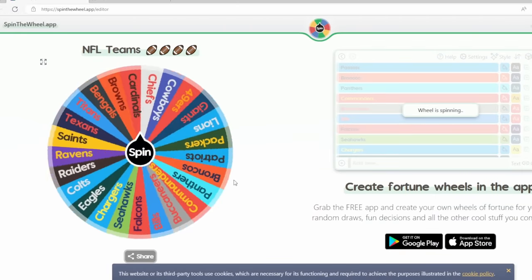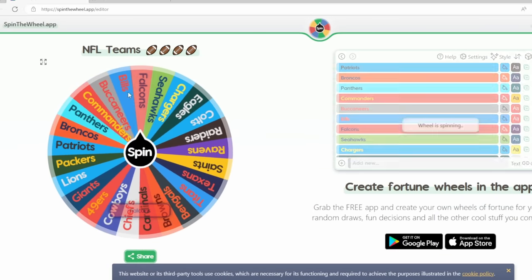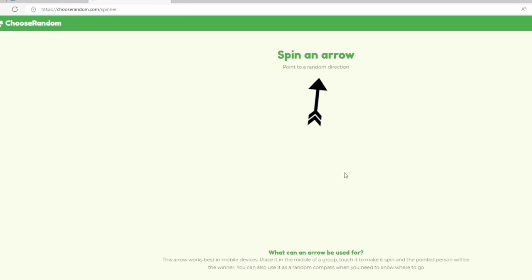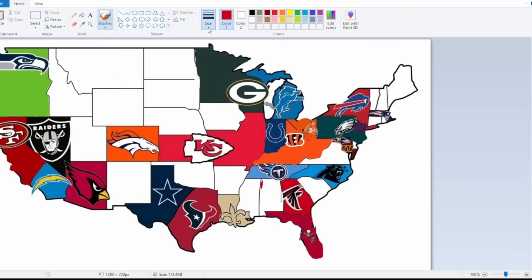We have the Atlanta Falcons. The direction is northwest — which is just free claim territory. So the Atlanta Empire takes the state of Alabama, adding it to their own, playing it safe.